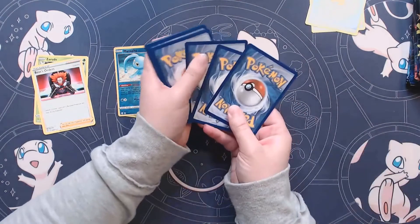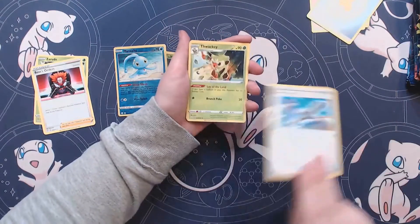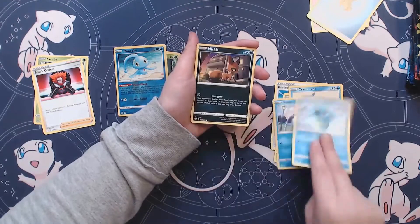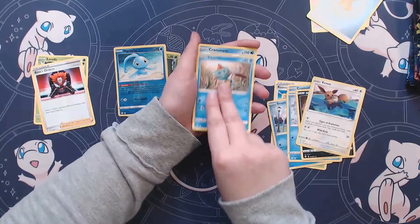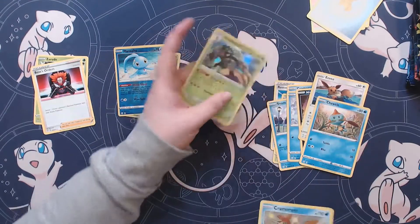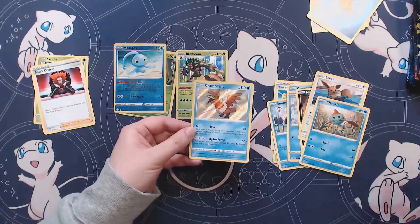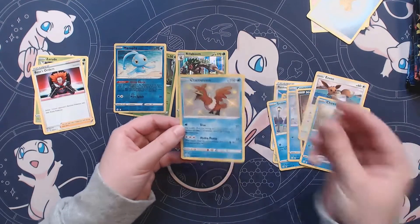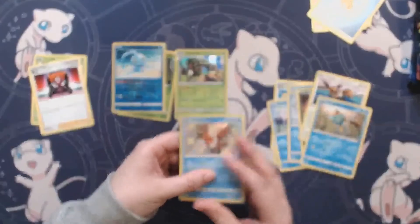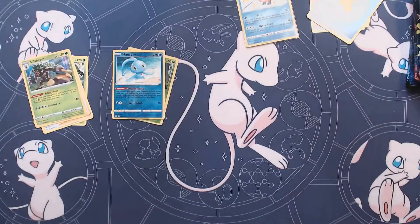There's that code card. We've got Rusted Sword, Thwacky, Cramorant, Snom, Horsea, Nickit, Eevee, Choodle. There we go! Cramorant, Baby Shiny, and a Rillaboom. Beautiful. I love Cramorant's derpy face — he's such a derp and I love it. Sleeve that guy up. You can get a holo rare — cannot complain about that.